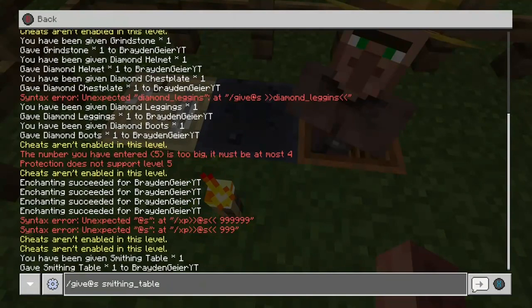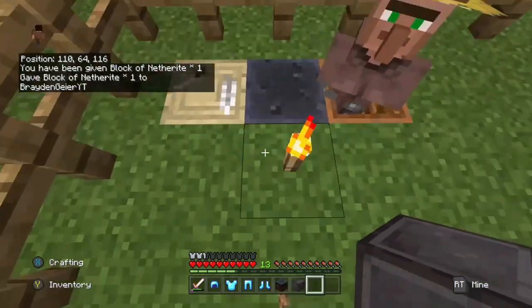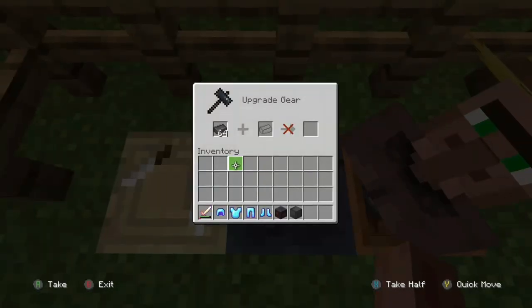Right here I have my diamond armor. So I'm doing slash give, deleting the space between slash give and at self, and typing in netherite block. All you have to do is hit enter, and you get the block. Then you just open up your smithing table.